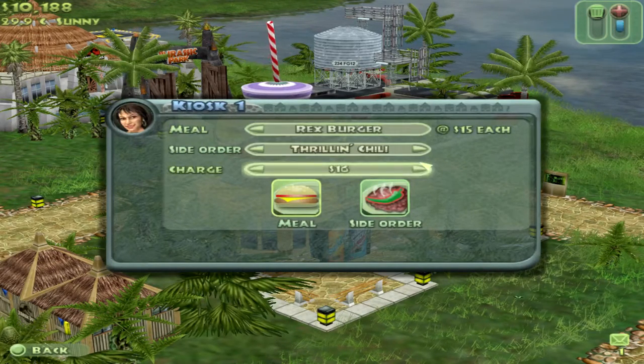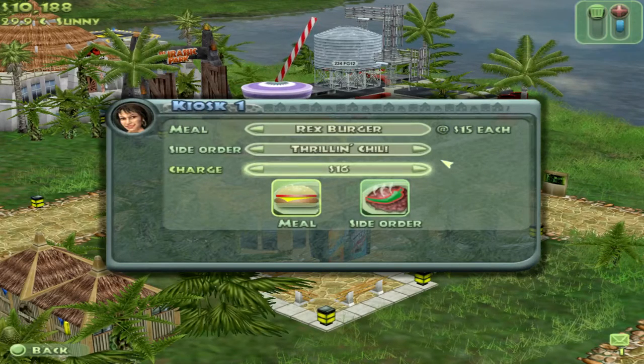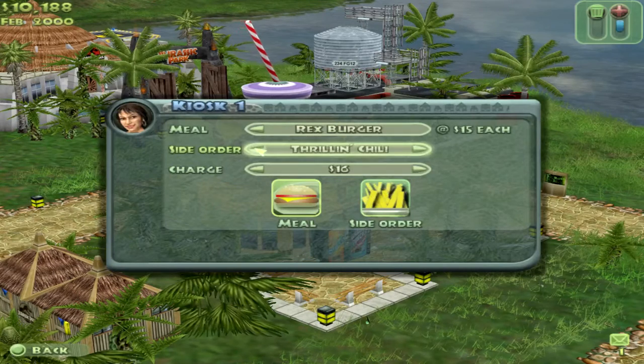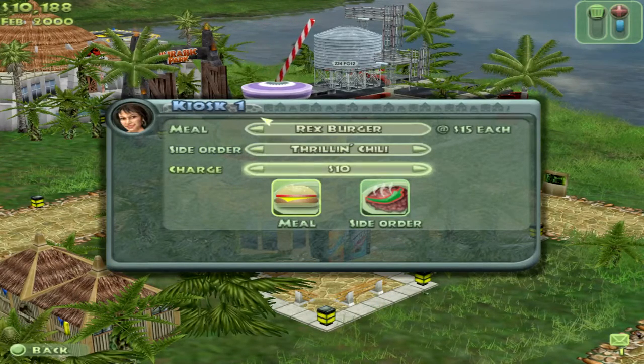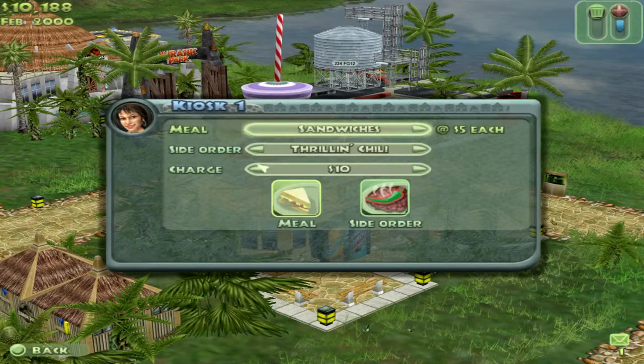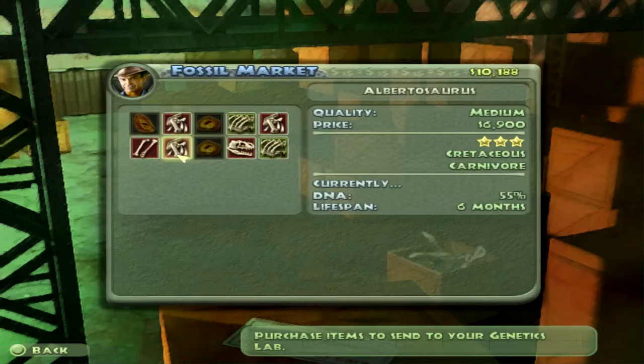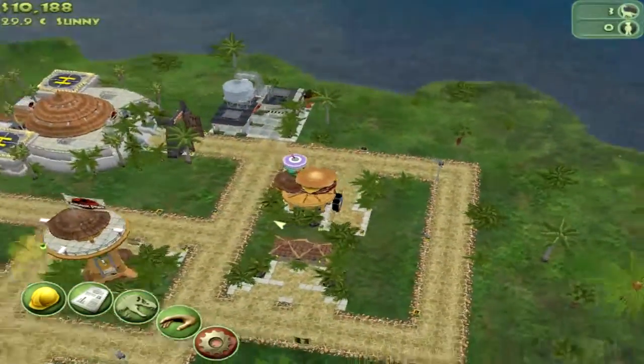One thing I'll show you guys: if you have an item priced at $15, you have to price it above $16 to actually make money off of it — that's what I've learned. So I'll lower it down — an eight-dollar sandwich is a good sandwich.